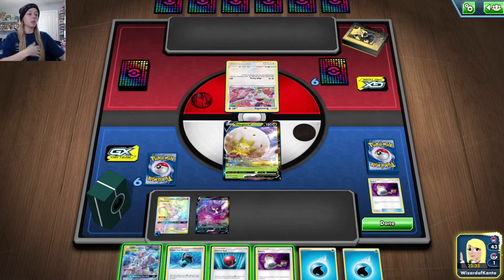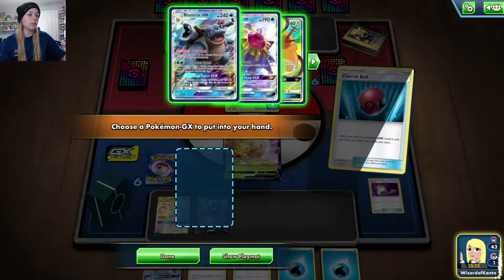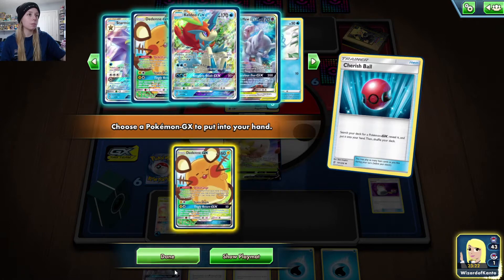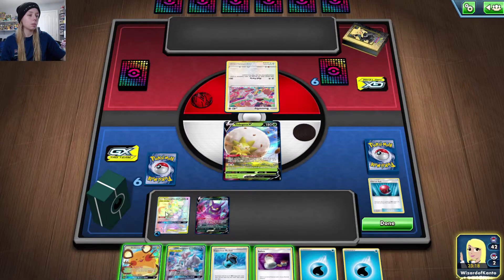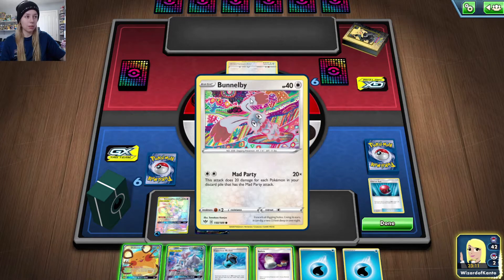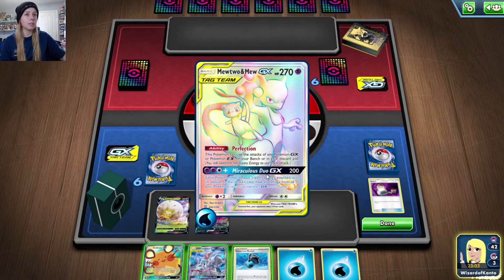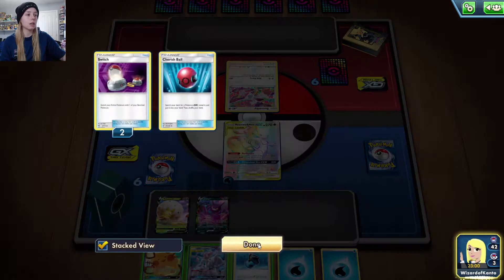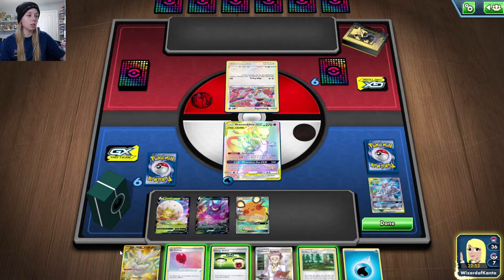No real reason to use the Cherish Ball just yet — oh, I have an idea. We'll go ahead and grab Mewtwo and move him to the active position. Mewtwo is weak to Psychic, so them having Polteageist is a little scary, but there's no way to get Polteageist out by turn two since you can't evolve on your first turn — so that's good for us.